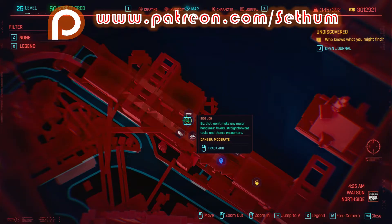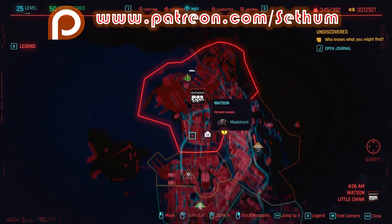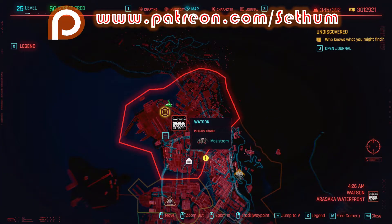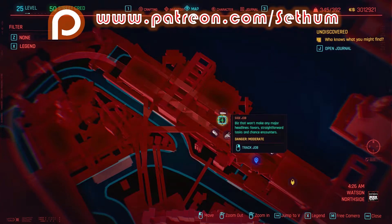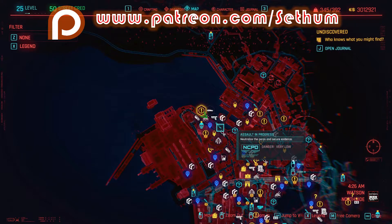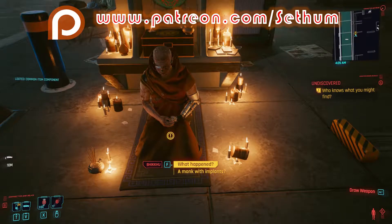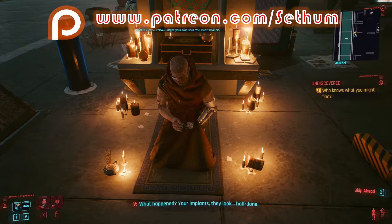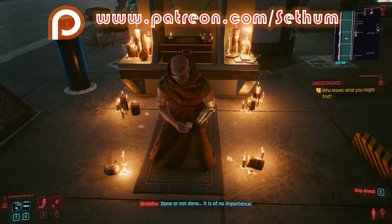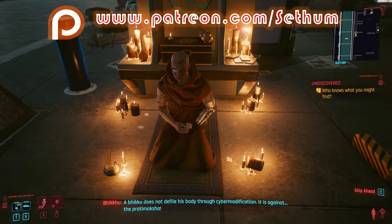Over here there is a little side job that we can do. We'll talk to this wonderful monk right here who will ask us to save his brother. Now, there are two ways of doing this — you can do this lethal or non-lethal, but I like the lethal option. His brother doesn't want us to kill the bad guys, but I'm all for killing the bad guys. We'll pick up the quest from him and find out what has happened. Obviously, he's not happy about having the mods and cyberware put into him, and we'll find out about the story.